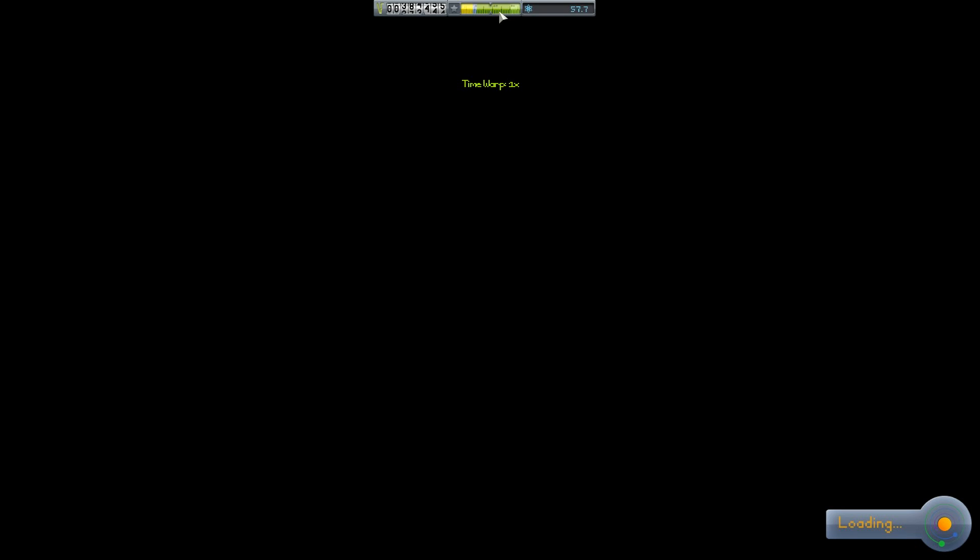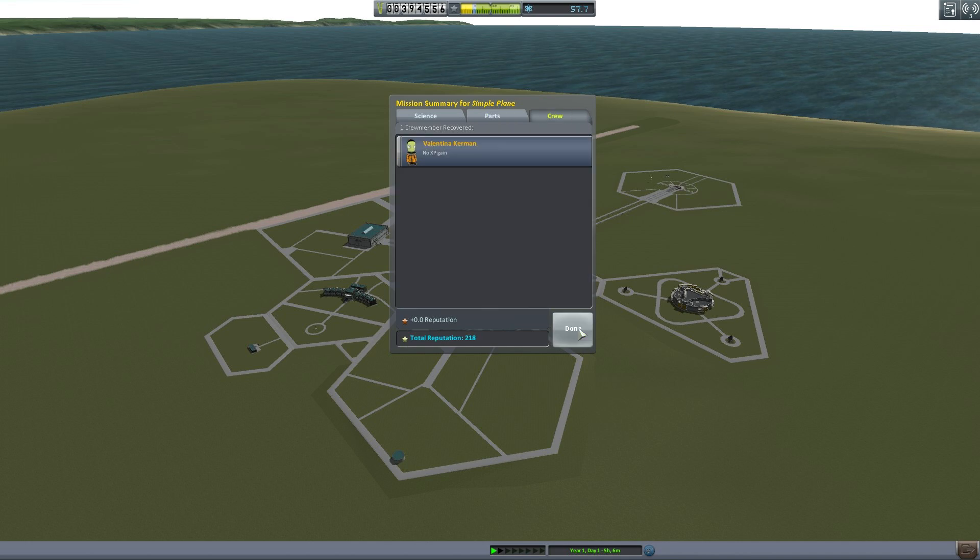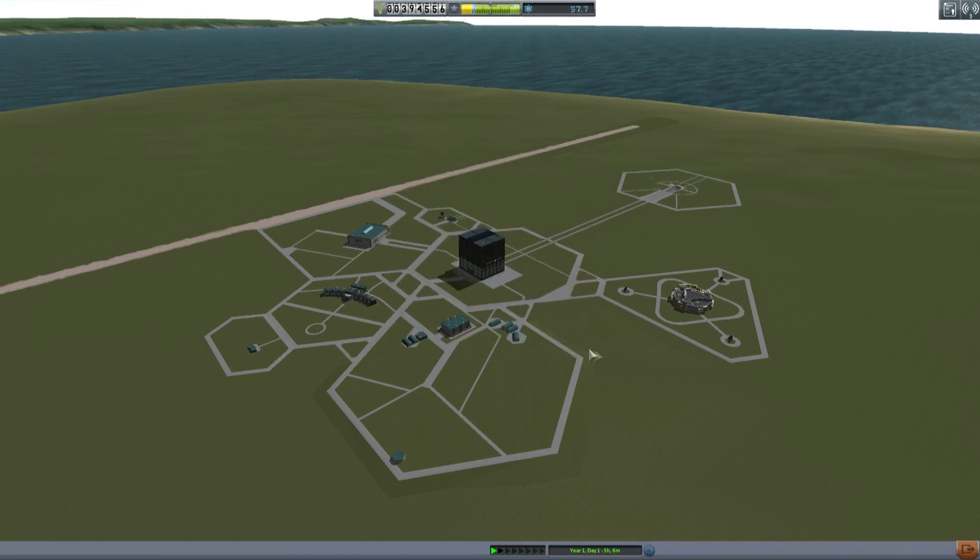Recover the vessel — that should give us a little more money to help our campaign: 394,000 funds, and we got a little bit of science. I think we need to return to space next — we need to collect some data from new sections of space we have not been to. So that'll be the next episode. Until then, I'm Scott Manley. Fly safe.